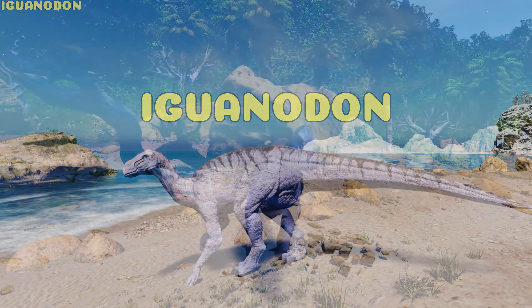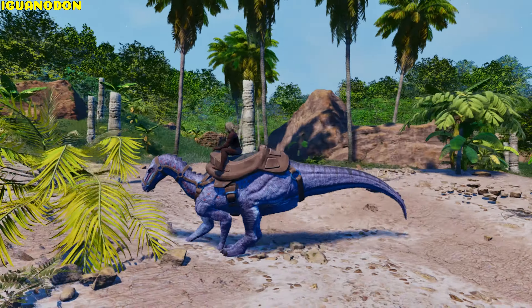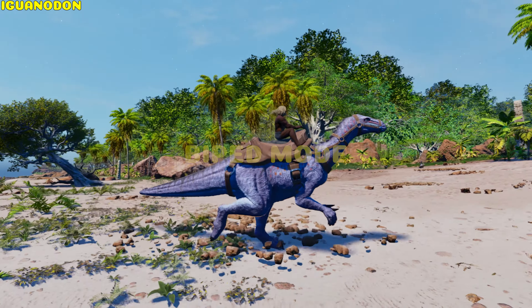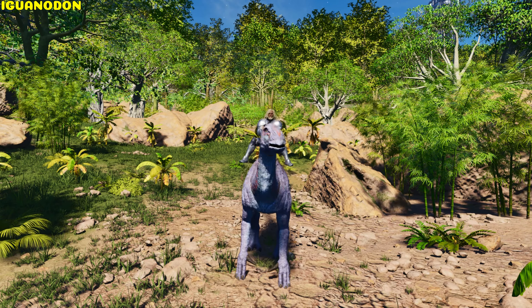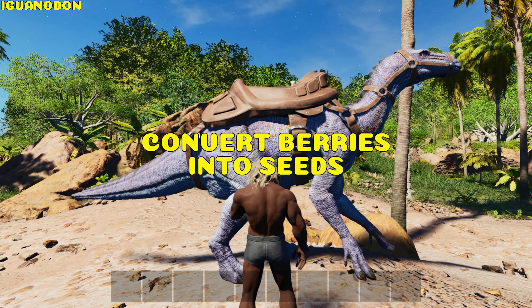Iguanodon. It can melee and change positional stance. In Quadruped mode it doesn't consume stamina when running and runs faster. Biped mode has a better turning radius and allows it to melee attack and jump. It can roar without any effect, and has an option to convert berries and crops into seeds.